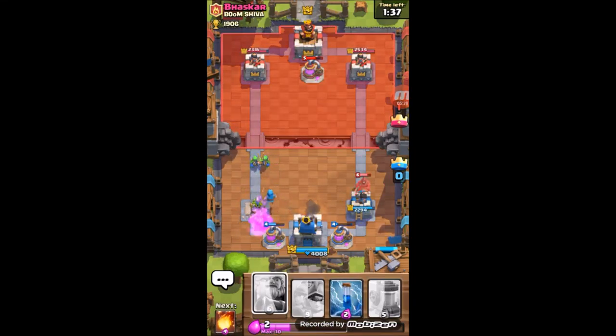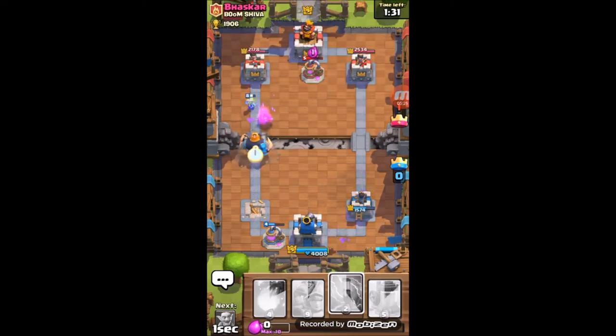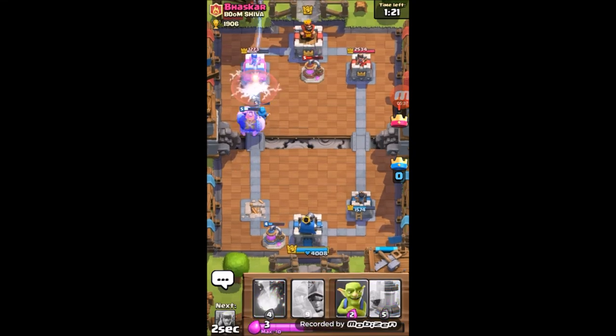We're gonna take one of his towers out soon, I just need to get an organized push. This should be able to destroy his tower. His wizard was dumb so I'm gonna zap this.